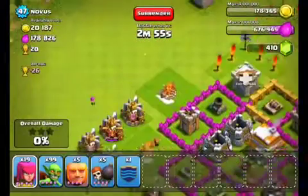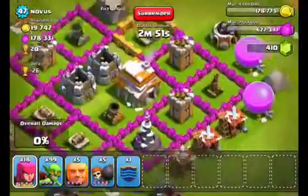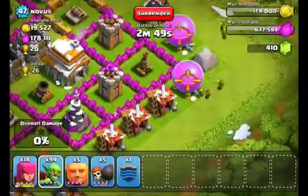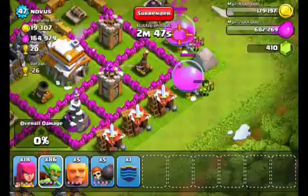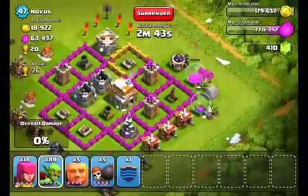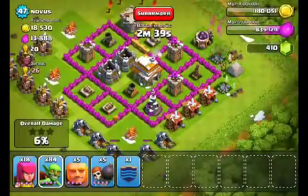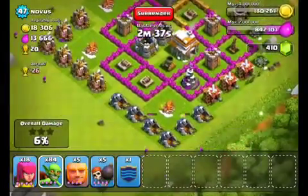As you can see the archers are on the outside, but the big things are those two elixir orbs. Since they're on the outside I'm just gonna drop a bunch of goblins - I'm not gonna worry about distracting them, it's too easy. And just like that, an easy 150,000 elixir.